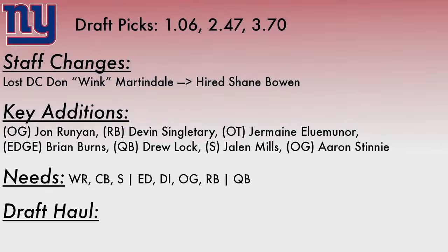That brings us to the New York Giants, who have a first, second, and third-round draft pick. Staff changes: they lost defensive coordinator Don Wink-Martindale and hired Shane Bowen. This is a true philosophical change between these two defensive minds. What we'll see from Shane Bowen is a zone-heavy 3-4 scheme — he's moving from what I believe was a 4-3 under Wink-Martindale. That said, I don't care too much about 3-4 vs. 4-3 since teams run out of the nickel the most and you can make it work with the right players.